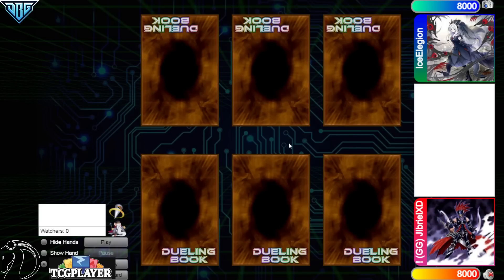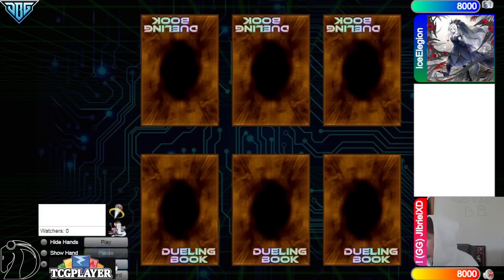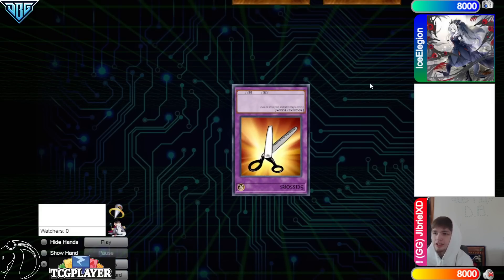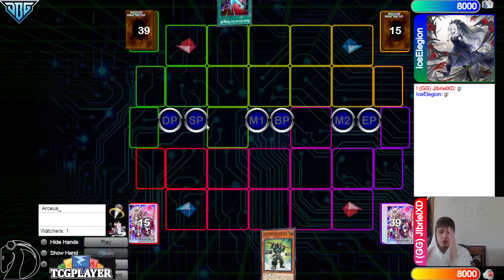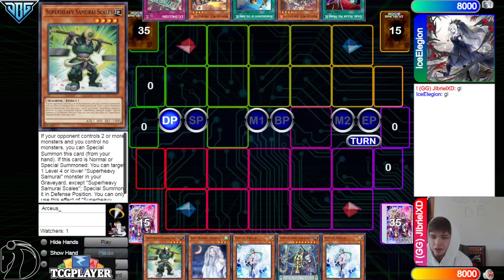Hello guys, the DB Grinder here back at it again with another video. This time we have GGJibrielXD with 1525 rating versus IceLGion with 805 rating, so this is going to be another DB match. Make sure to check out Jib's Twitch link down below at the top of the description. Ice wins the rock paper scissors and decides to go first — 40 versus 40, gotta love to see it.